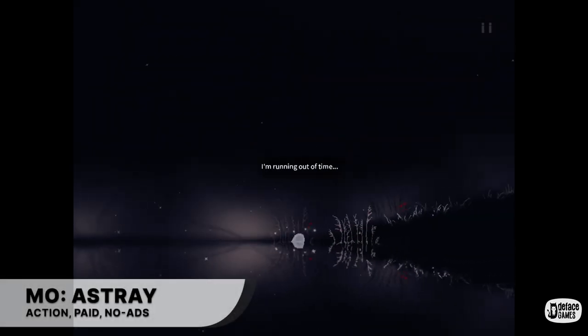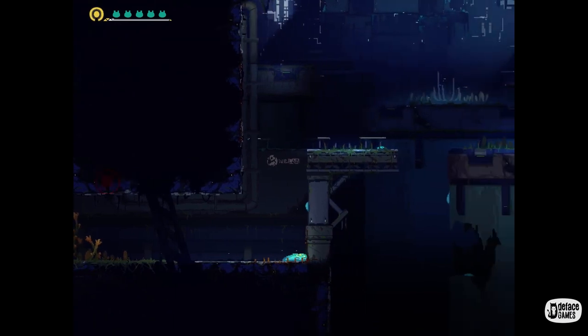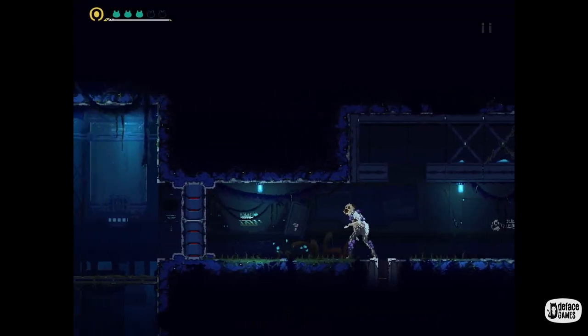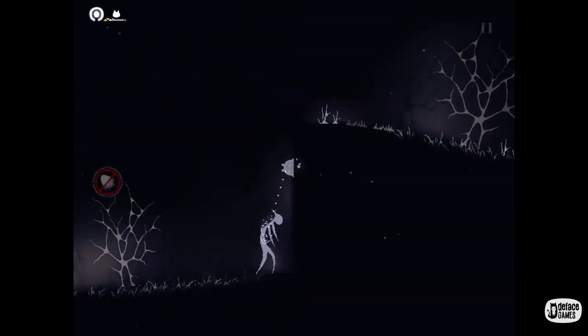Moving on to MO: Astray. It's a side-scrolling action puzzle platformer game with beautiful pixel graphics. In-game you can expect puzzles and boss fights, plus the story is pretty good. You can use MO's ability to stick on surfaces to get past tricky traps, read the minds of monsters, control them like a parasite, and dash past dangers. The background music and sound effects for each quest fit perfectly with each environment. As you progress, new abilities can be gained like double jump or speed dash. The game is refined, well-crafted, and gory for something with such a deceptively simple presentation, and has a difficulty pitch that always feels challenging. The game also supports controller, but as of now there are issues with using it.